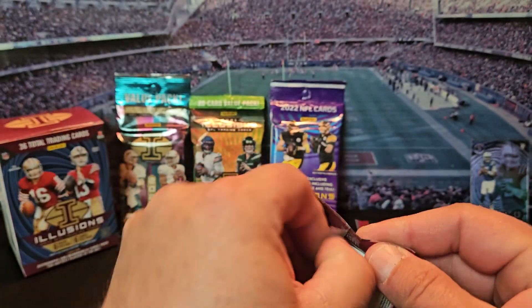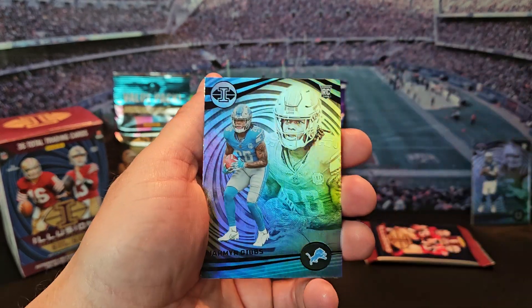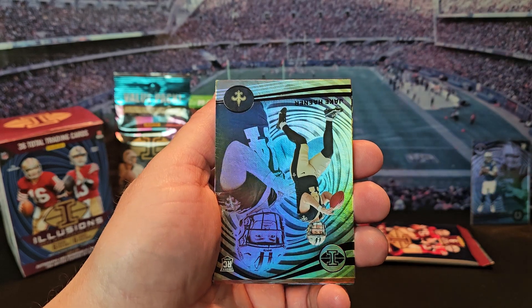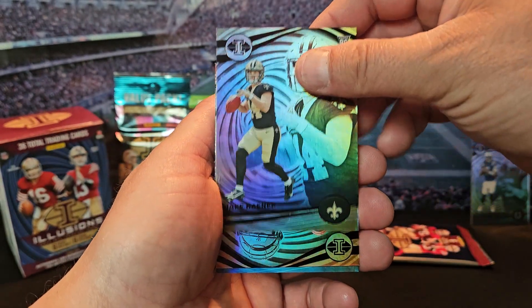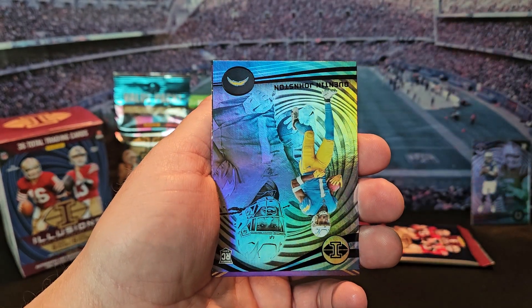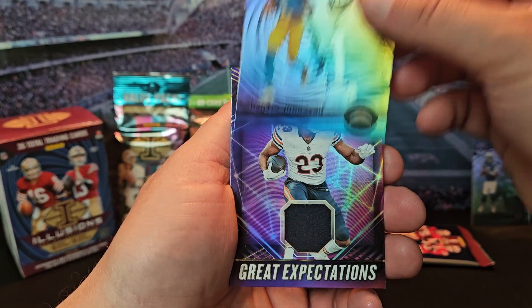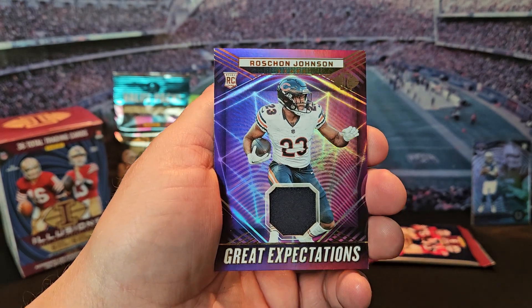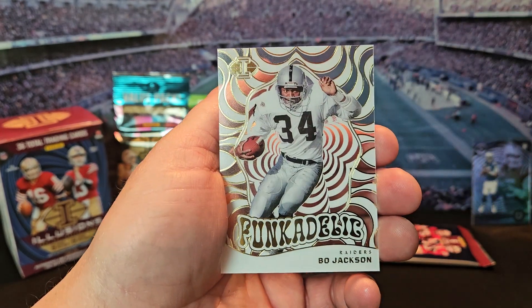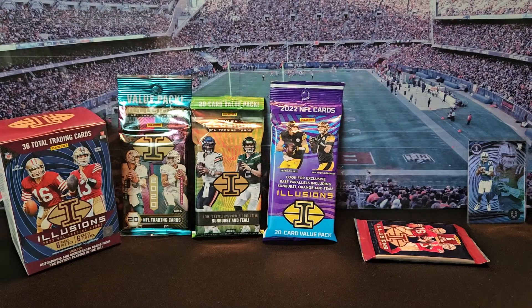Pack number five, this one feels a little bit thicker — might be a mem card. We got Jahmyr Gibbs, Jake Haener, Joe Burrow, Quentin Johnston, Great Expectations Roschon Johnson, and a Bo Jackson Funkadelic. That was a nice pack. I'll take that one. Let me sleeve up this Roschon real quick.